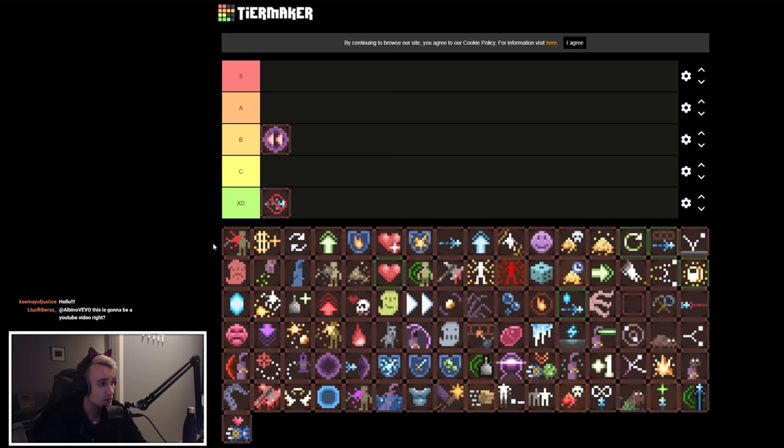We're just gonna do the rest in the randomized order we have here. A tier is just a good perk — pick it if you can. S tier is always pick this, it's fantastic.